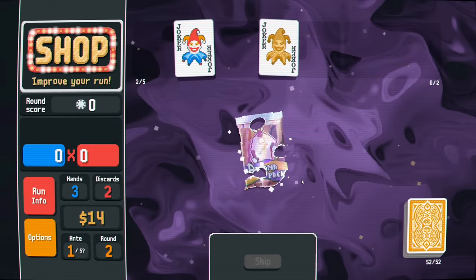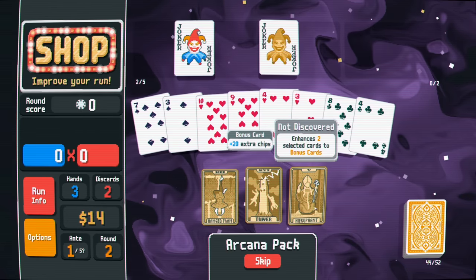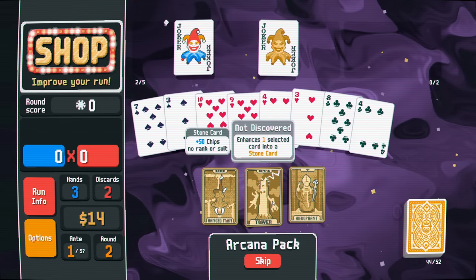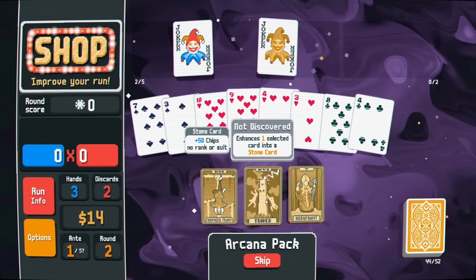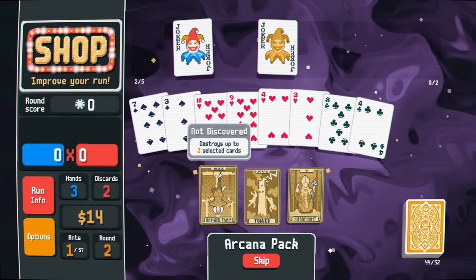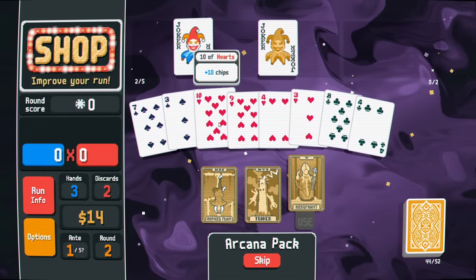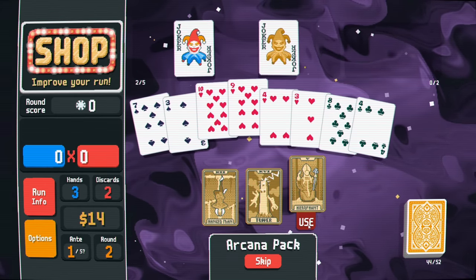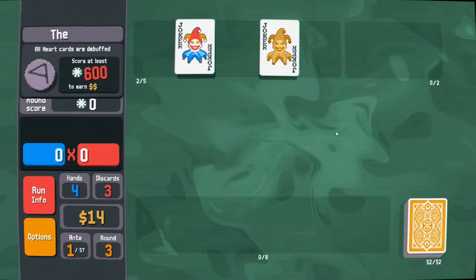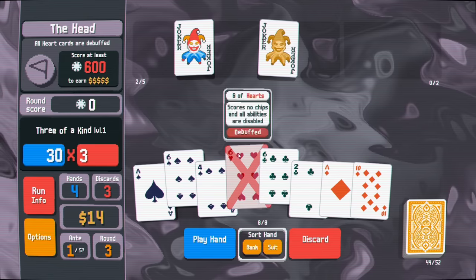The arcana pack enhances two cards as a bonus. Stone cards give you 50 chips but are not a suit or rank - basically a high card unless you get a bunch of them. I'll probably do bonuses - it'll just bonus these two hearts. Next round all heart cards are debuffed - nice, I just bonus-enhanced two heart cards.